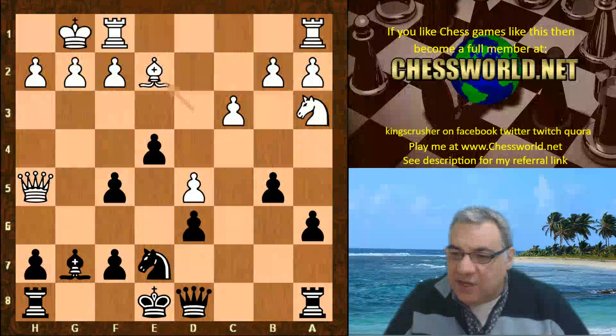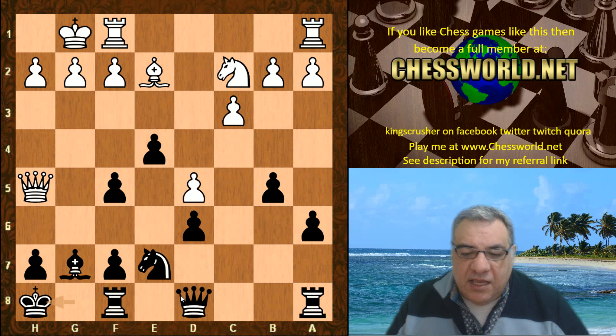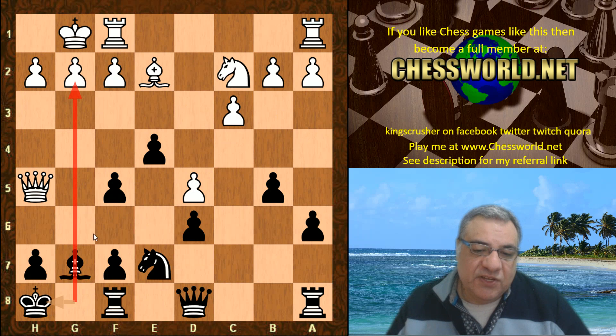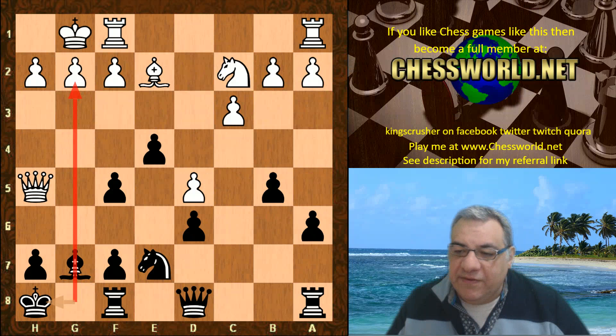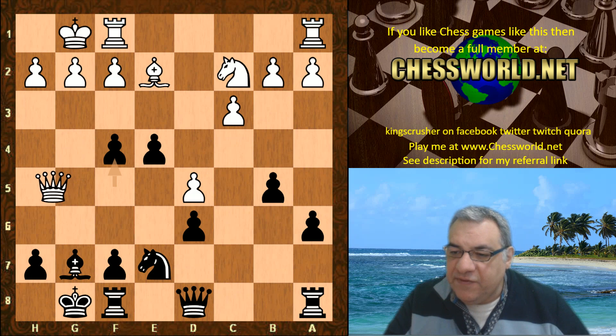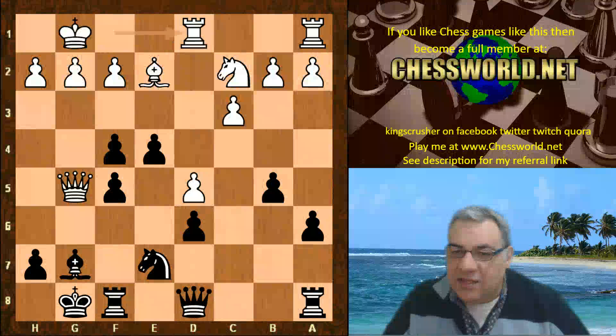So we have bishop e2 — an interesting move instead of the more theoretical bishop c2. Now castling kingside, knight c2, king h8, as though Leela wants to use that g-file. This is something I really looked forward to when playing the Sicilian Sveshnikov — you get the doubled pawns but you get that fun g-file to play with. It seems f4 has been played before: queen g5, f5, offering the f4 pawn.